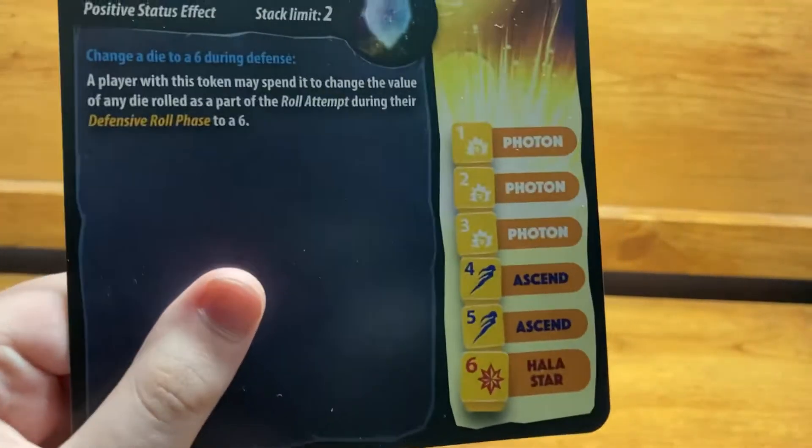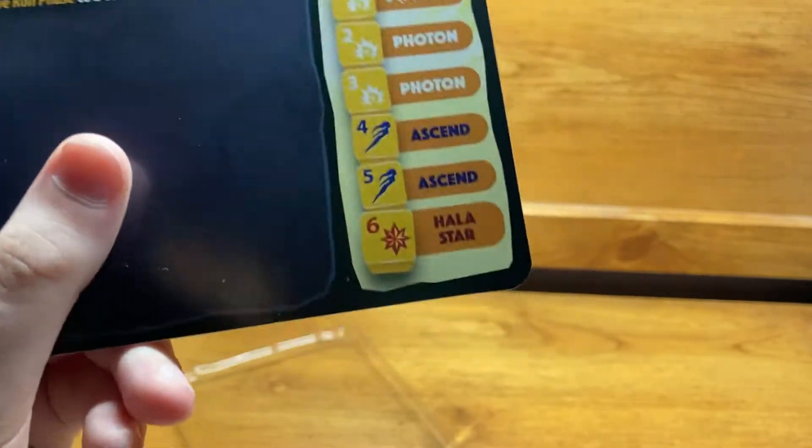Her dice symbols are: Photon on one, two, and three; Ascend on four and five; and Holostar on six. Standard setup of three symbols, two symbols, one symbol.